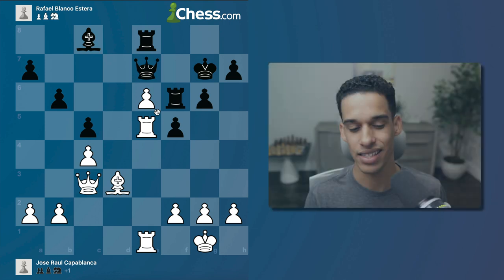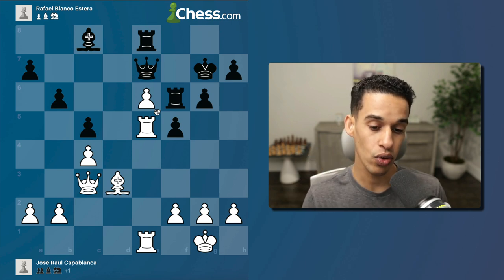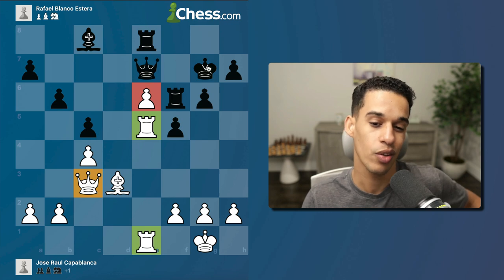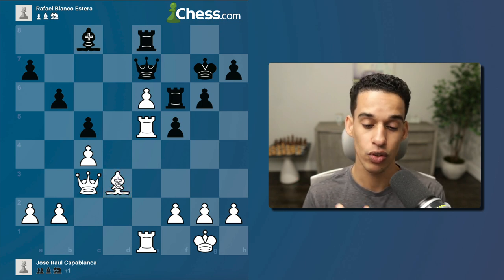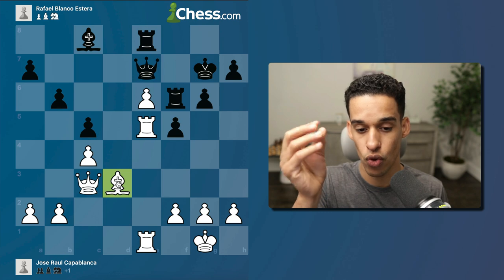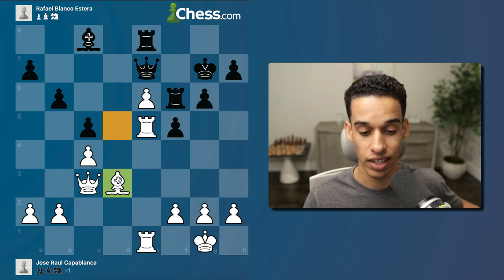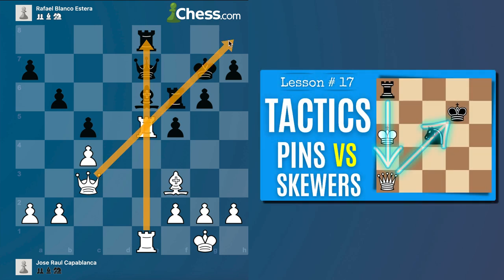After d takes e6, the bishop goes back. This was the difficult part of the game - the one that wasn't so obvious. The way to go about it: I have the powerful passed pawn, my rooks are as good as they could be, the queen is excellent, but my bishop is not on the best square. This goes back to what I always tell you: whenever you don't know what to do, think about which pieces you can improve. In this case it's the bishop. If this bishop were floating in the air, where would you put it? We have to agree d5 is the best square. So Capablanca played bishop e2, then bishop takes e6, bishop f3.